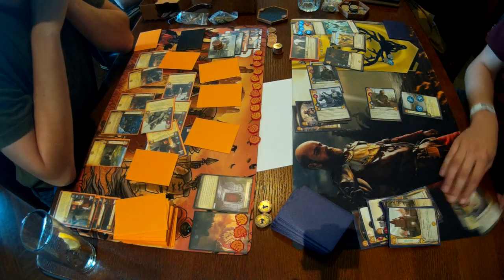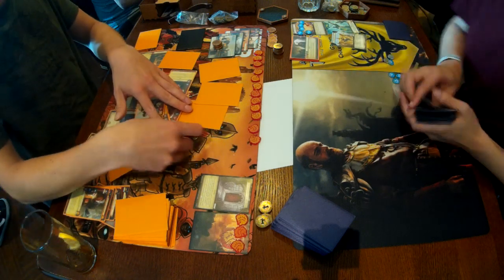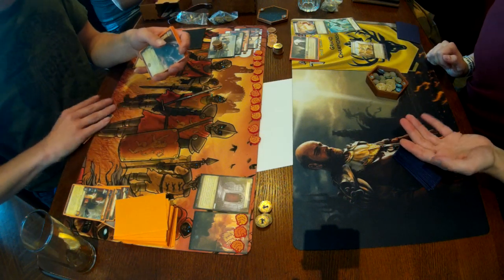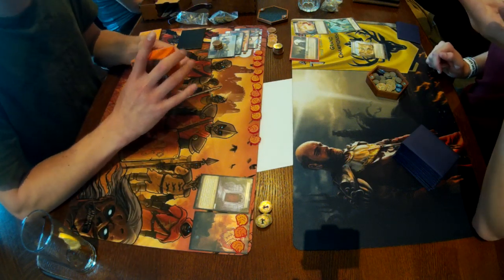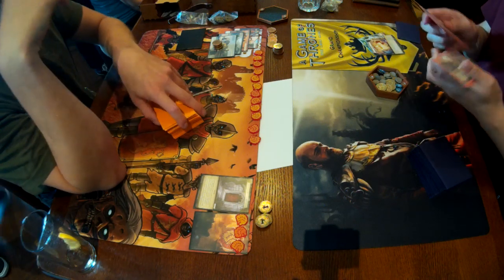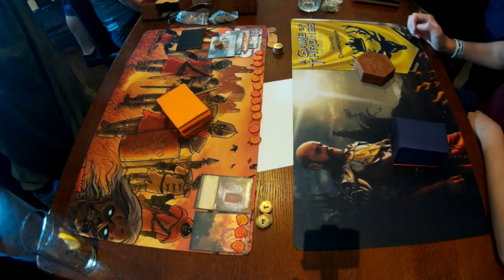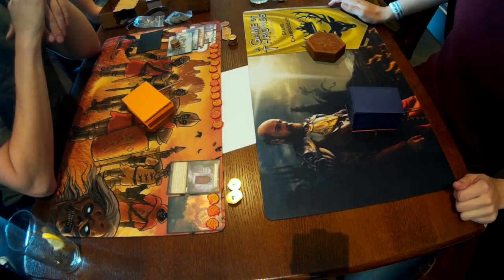There are a couple of streamed games on the channel from the UK event if you want to look back. In the next game we have Franca playing Baratheon Rose Cohort against James Warnsley playing Greyjoy Cohort — two Cohort decks, should be fun. Tune in next time for some random facts about the top four players. Thanks for watching — if you'd like to support the channel you can do so at Patreon.com forward slash The White Walkers. See you next time!